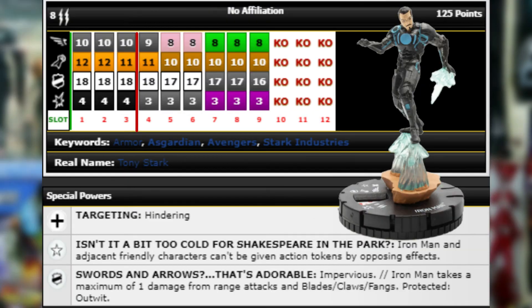Last but not least, one of my personal favorite figures of the set — Iron Man. Following the trend of all the other chases, this is probably the best Iron Man we've had in a long, long time. 125 points, eight range, double target, 10 movement Running Shot with flight, 12 attack Energy Explosion, 18 defense with a special defense power, four damage with Outwit. He's got improved targeting for hindering — great because he can Outwit stealthy characters.